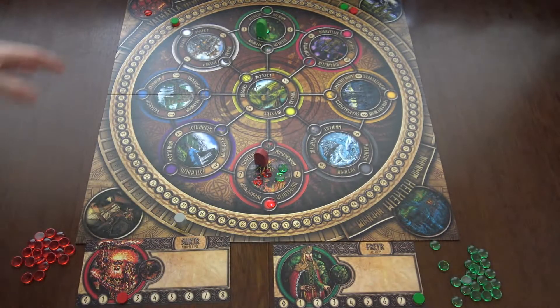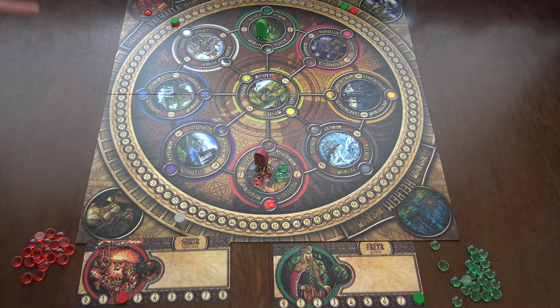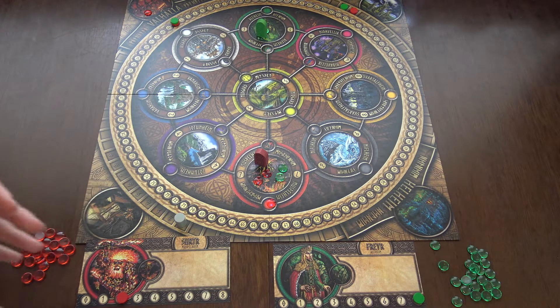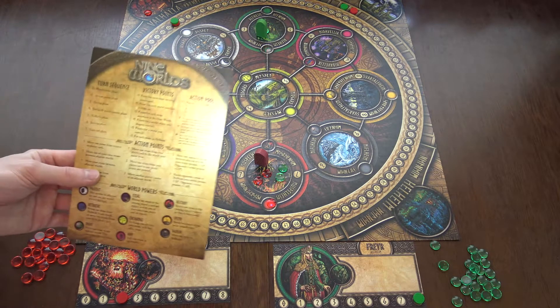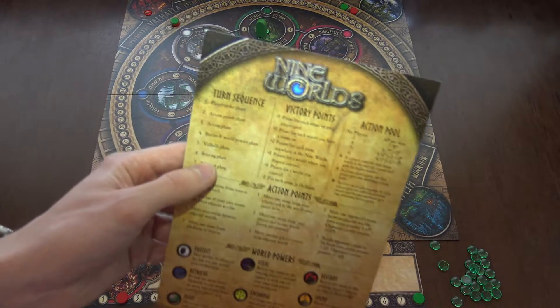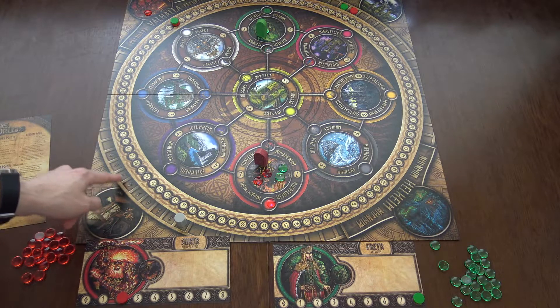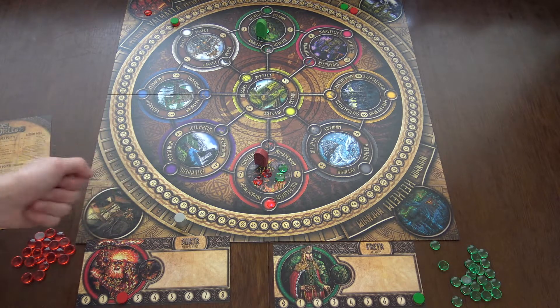After all battles and world powers occur, we go to the Valhalla phase. All victorious troops in Valhalla return to the players' reserves and each player gets two points for each returning stone. Then we go to the scoring phase.